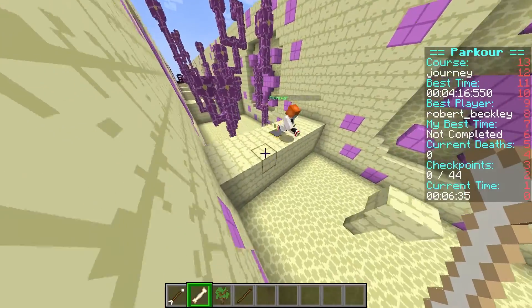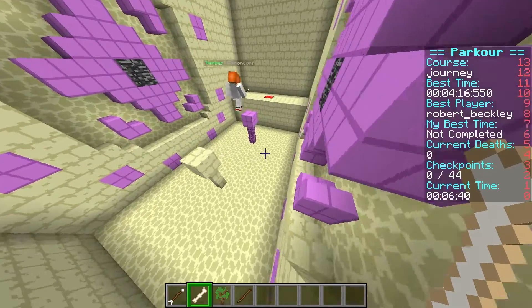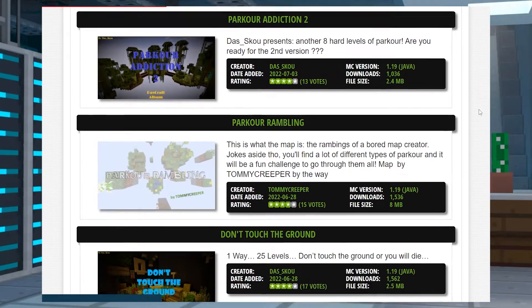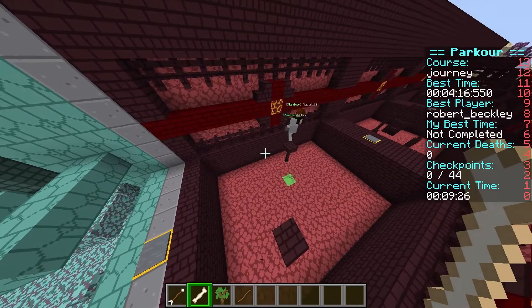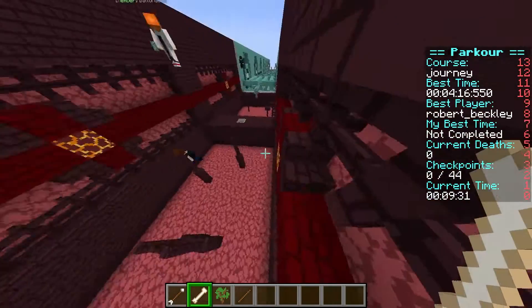That's how to install and use the parkour game type. As you and your players become familiar with each layout, you can start challenging each other for the best time. If you're ever looking for more than the included courses, you can also add new ones that you find online or build your own. This is a great game type for your more competitive friends, so jump in and start competing for the best time. That's all for this one, gamers.